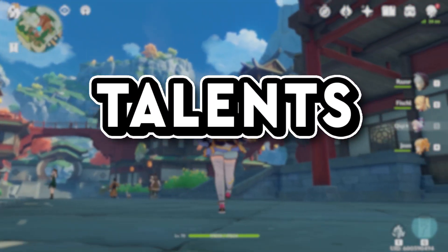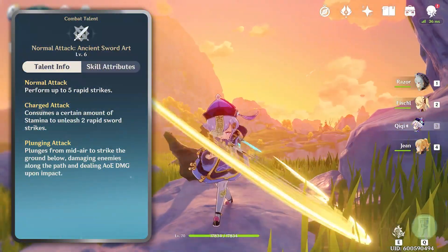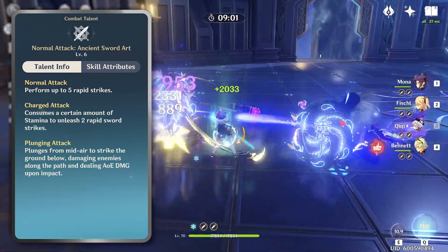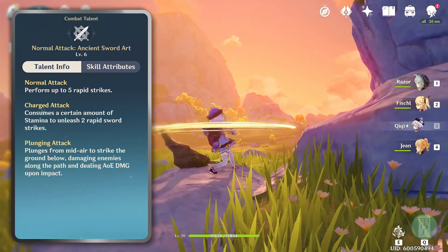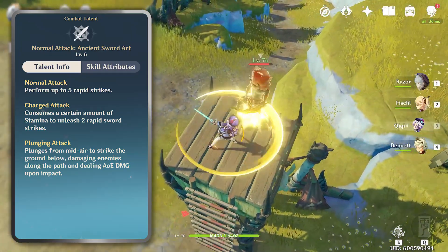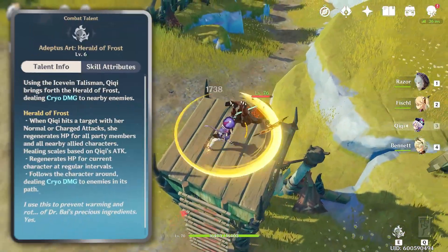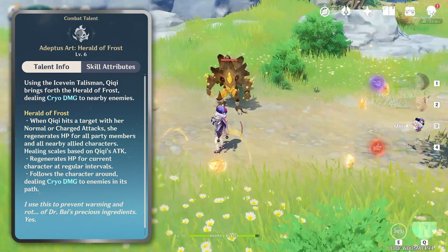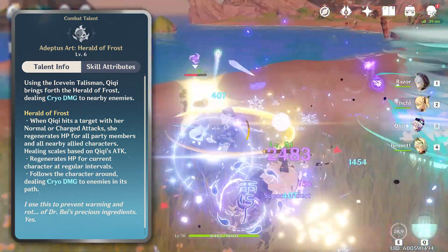Chi Chi's long years of roaming Liyue have led her to be a master of the sword. Ancient Sword Art will have Chi Chi perform five rapid strikes — her third and fourth attacks deal two strikes apiece with lower damage output. Her charged attack performs a flurry of hits dealing maximum damage, and her plunging attack deals AoE damage, knocking all enemies back. Her skill, Adeptus Art: Herald of Frost, will summon a ghostly companion dealing cryo damage to nearby enemies, making it a very effective tool at spreading the cryo element as long as you stay in close range.